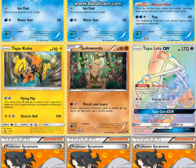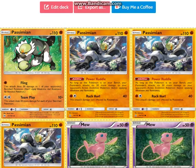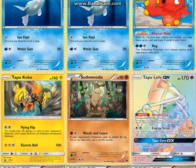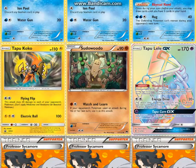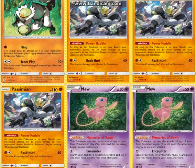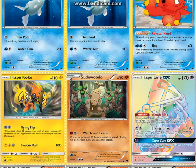One Tapu Koko. This works super well with Counter Energies and it spreads damage onto the field so that you can hit numbers easier. Against Dusk Mane Necrozma and Volcanion actually, Tapu Koko is very valuable — really against any deck that takes a while to power up and is sort of more of a ramp deck.